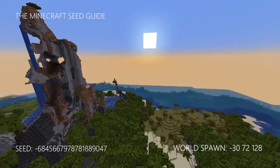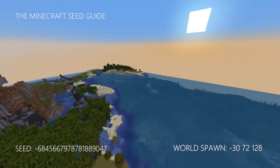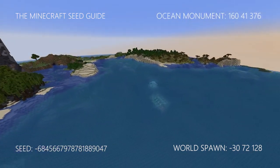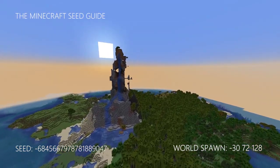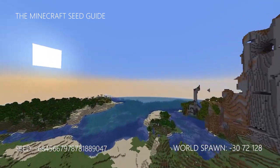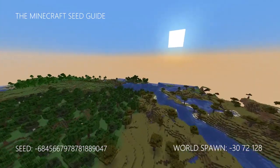Now there is not only this amazing shattered savannah and mangrove biome right at the world's spawn, but as well this ocean monument. In this seed you have access to every type of wood, including the brand new mangrove wood, right at the world's spawn. East of the world's spawn you're going to find oak trees and acacia trees as well.